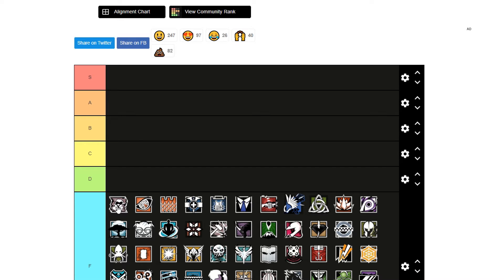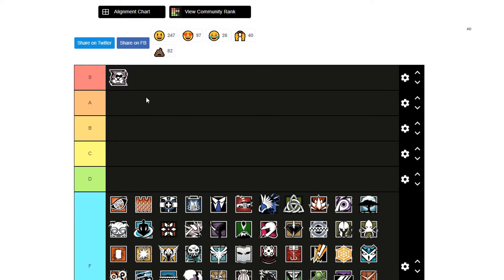Mute is in S tier. He has the SMG-11 and the shotgun, and it's good for making rotates. He's just a good operator in general and it's never bad to bring a Mute in my opinion.